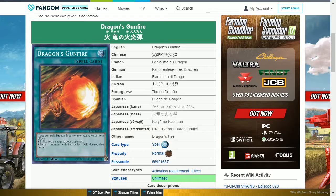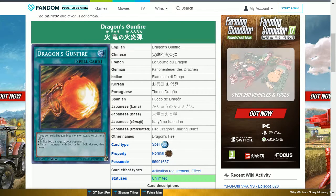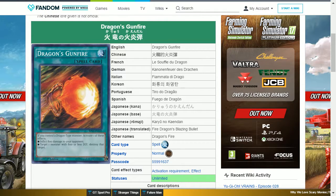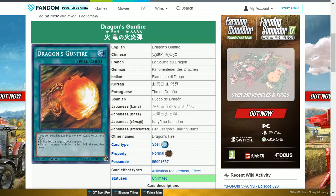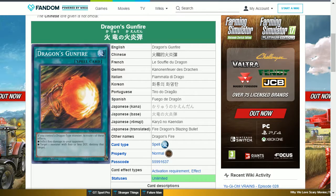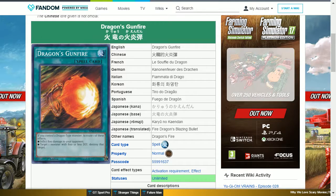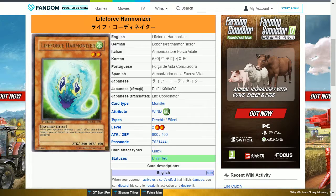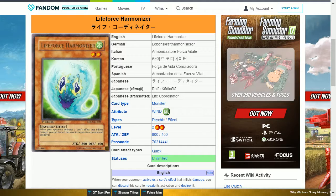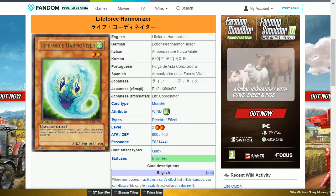The next card is Dragon's Gunfire. This is a secret rare normal spell card that says: if you control a dragon-type monster, activate one of these effects — inflict 800 damage to your opponent, or target one monster with 800 or less defense and destroy that target. This can sometimes be enough to finish off your opponent or defeat one of their stronger monsters that has low defense.